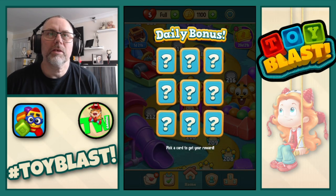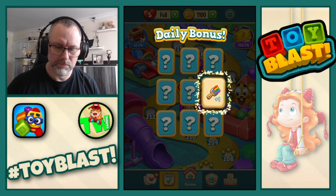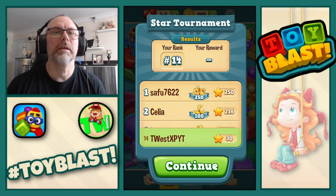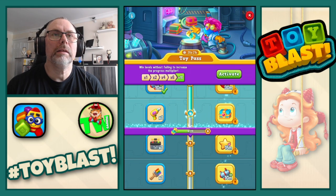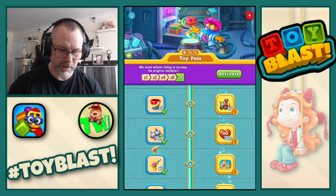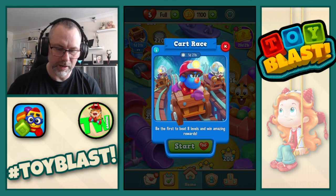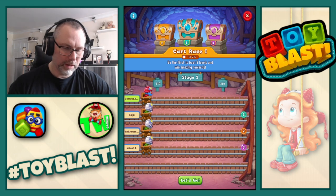Hi everyone, welcome back to another episode of Toy Blast. We get today's bonus — going middle right — and we get a paintbrush. Loads of stuff popping up. Star tournament is complete, I got 30 stars. We got a few levels on the toy pass, so we'll take some of that: TNT and a drill. I don't think we'll need 15 minutes of unlimited lives right now because we'll get that on the kart race. There we go — 15 minutes of unlimited lives.